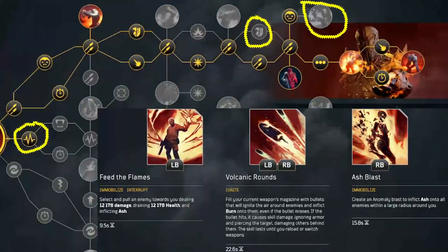Skills used will be volcanic rounds — the linchpin of the entire setup — feed the flames, and ash blast. We get bonus damage every time we use ash blast and feed the flames, and our volcanic rounds penetrate armor and resistance, so they just shred through enemies.